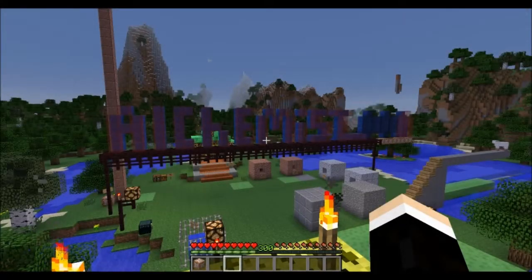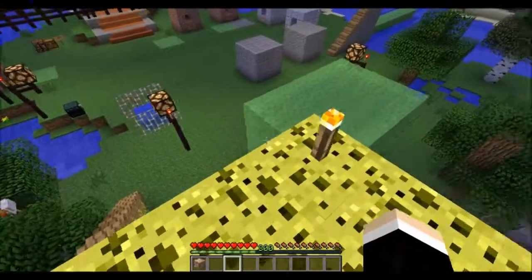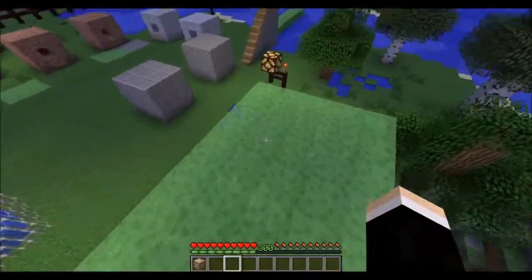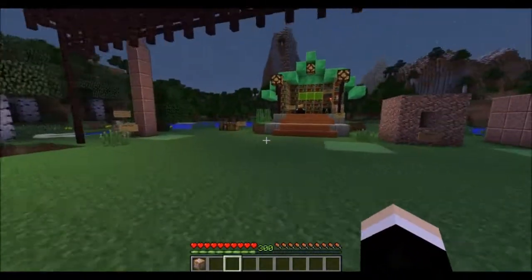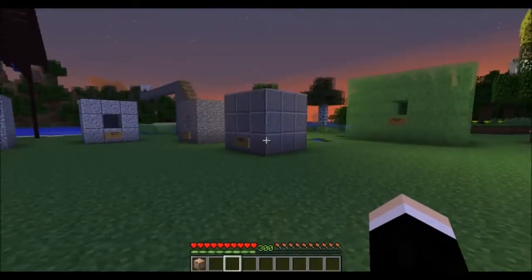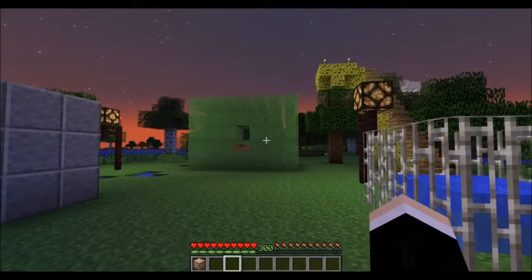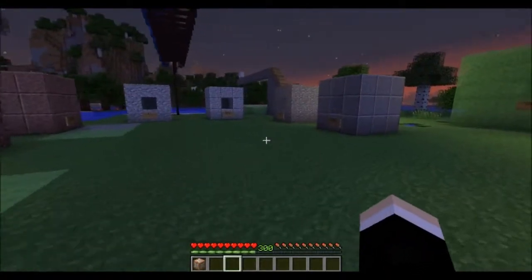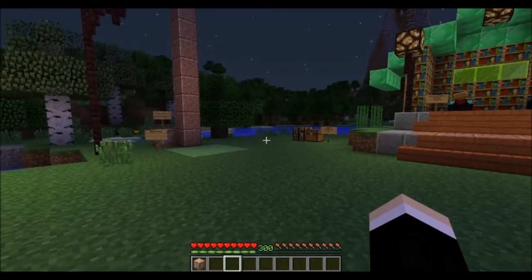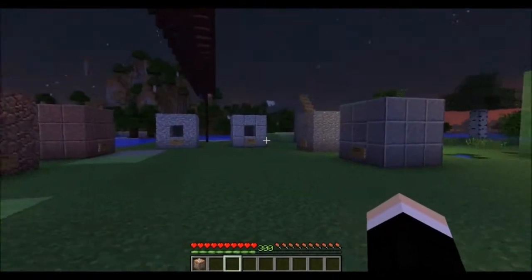Hey guys, it's Alchemist00A and we are here with Minecraft Snapshot 14W02B, or as I like to call it, the Giant Bouncy Slime Glob Update. What this snapshot does is it introduces some new stone types to the game, Slime Blocks, and it redoes the enchanting system. It also adds a bunch of command lines which I'm not going to get into in this video. I'm just here to cover some of the basics about the blocks.